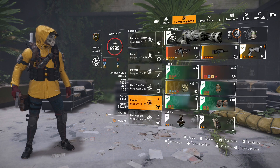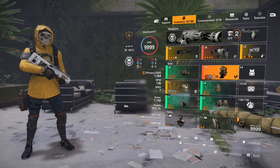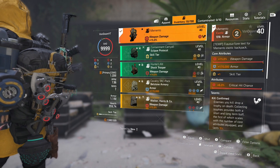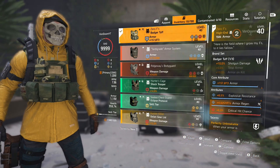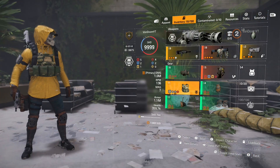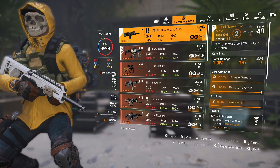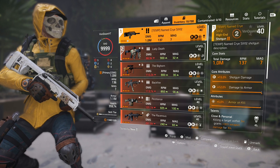Now I'm going to put on a build showcasing this. It's going to feature the new exotic backpack that I haven't shown you guys yet — look out for that in a video probably later today. I'm going to run that with Perfect Unbreakable, the Zero F's chest piece, and the new named shotgun, which I'll get into in another video.